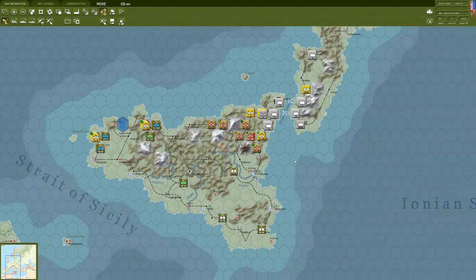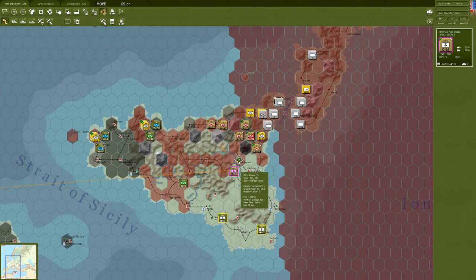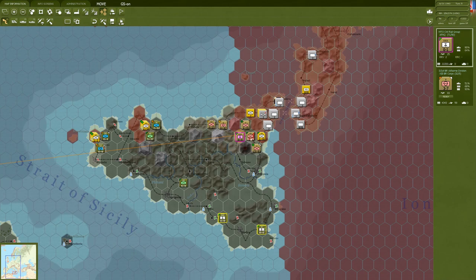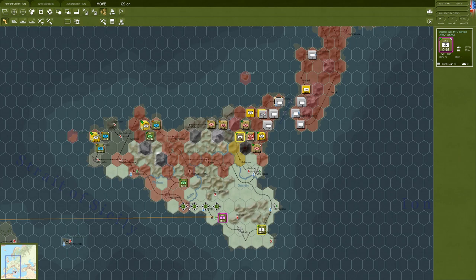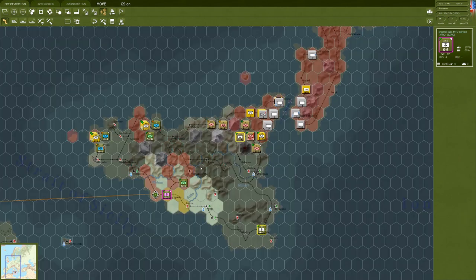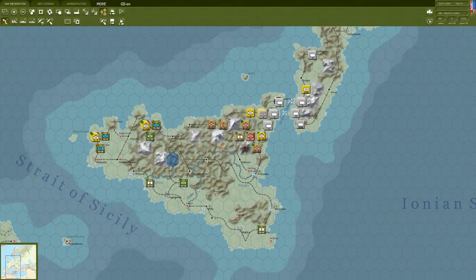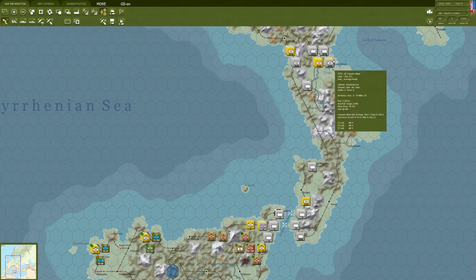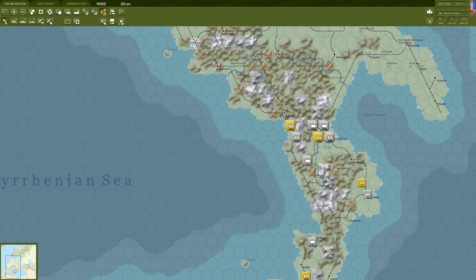We'll continue our rail line repair north, trying to follow the route our troops are taking. These guys will continue west. This unit will do a perimeter around the island repairing the rail line, and they can both work their way more inland to those routes after. Recon got us good intel: there are only 7 fighters in Crotone, and nothing in these other air bases really. There are a lot of ground units at this choke point, though. I'm glad we didn't decide to do the invasion there - it would have been a pretty conservative decision, and it also worries me about what we'll find near Rome.